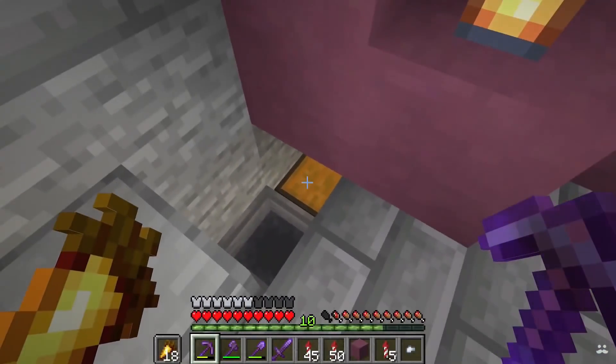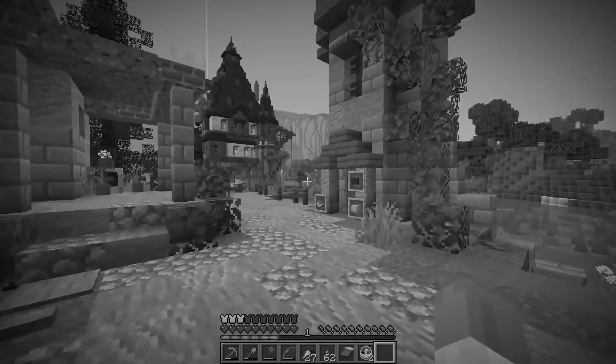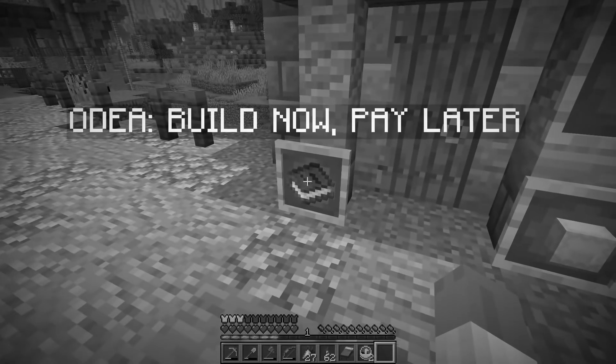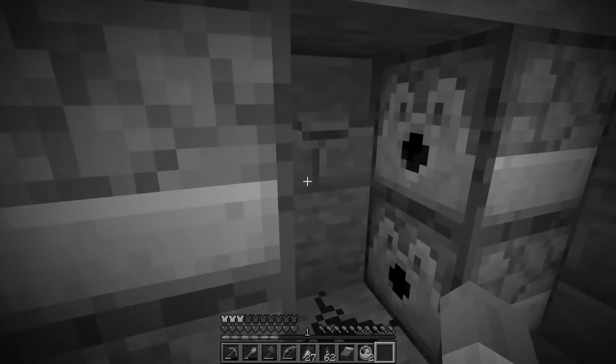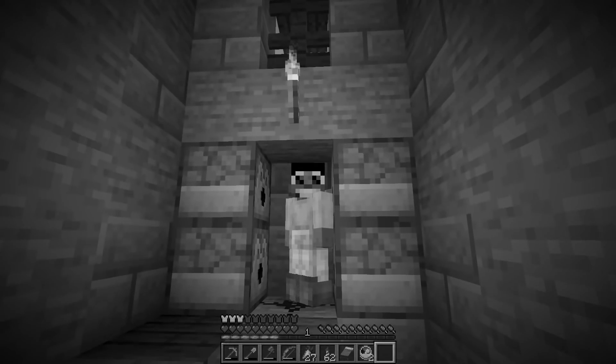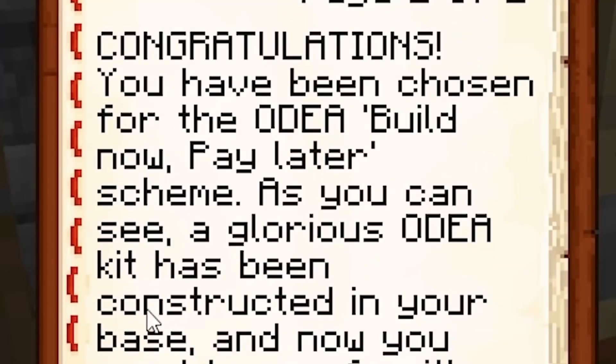By the looks of things, the spookification chamber has been a massive success and we are actually making diamonds. This is my most successful store yet — and it kills people. That's why I should have been doing this all along. I found this: the Oh Dear 'built now pay later' armor equipping station. No helmet — so I should get a helmet on. A glorious Oh Dear kit has been constructed in your base and now you need to pay for it. Killing hermits equals stonks.